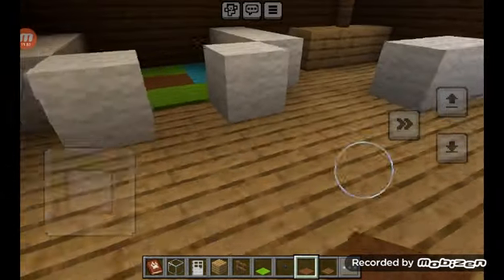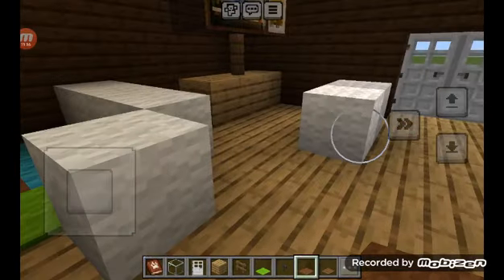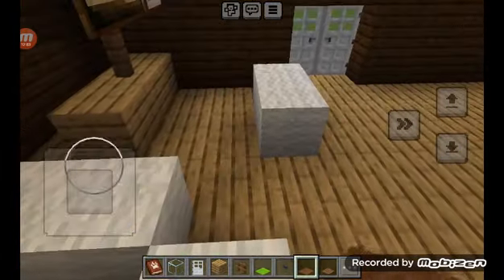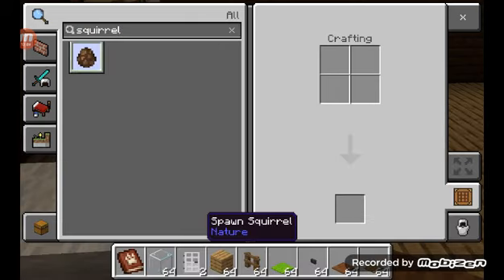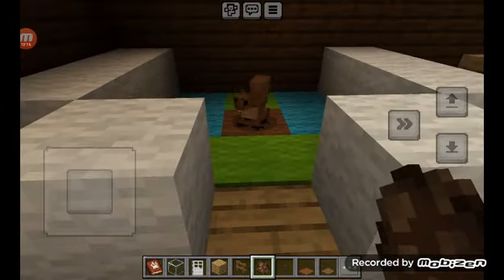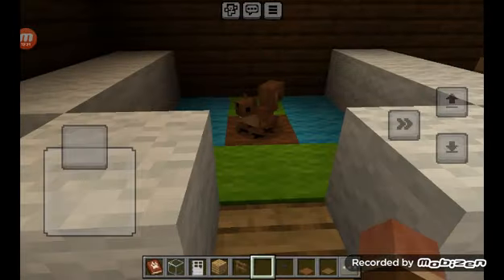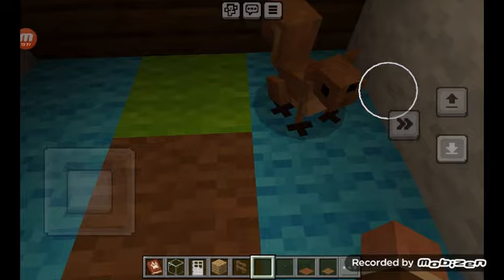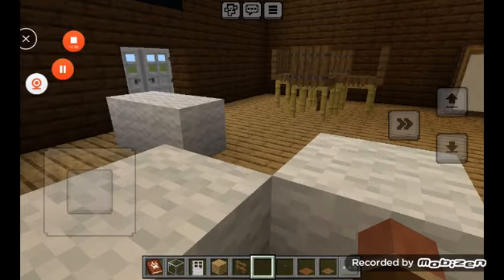So now we want to build — we want everything a house could ever need. I think it's time for the final. Does he like it? Hello man, do you like it? Okay guys, now we are done with the squirrel house. Bye.